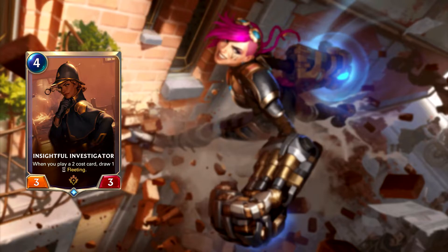Insightful Investigator is up next. This is a 4-mana follower with 3 power and 3 health, and when you play a 2-cost card while she's in play, you draw 1 fleeting. There was a bit of a glitch during the Vi reveal video when this card was shown off — a Mystic Shot was played and then a Veteran Investigator was drawn, but the Investigator didn't show as a fleeting card. So based on the video, the way this card works is that when you play a 2-cost card, you draw a random 2-cost card from your deck and it gains fleeting. I assumed before the video that this made a fleeting copy of the same card you played, but in hindsight I think this card would have been worded differently if it did that.